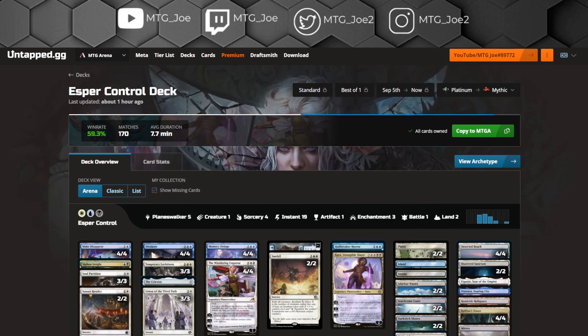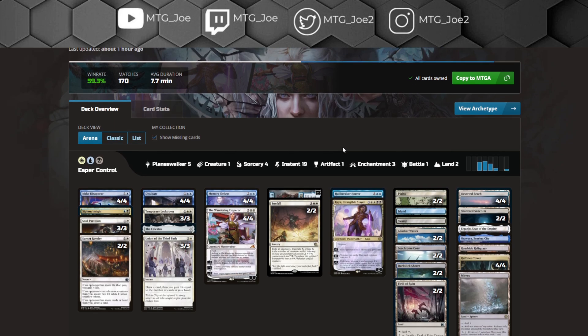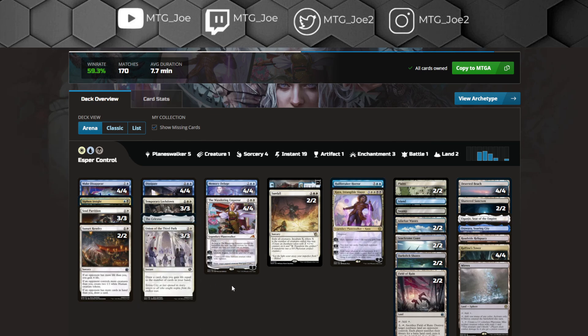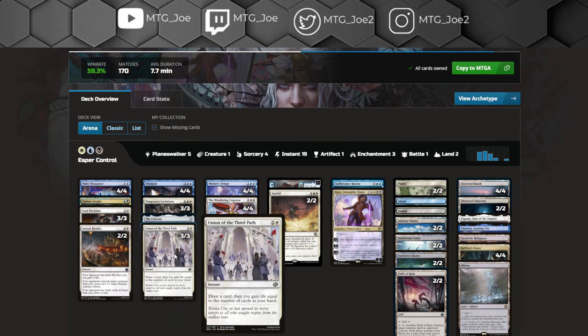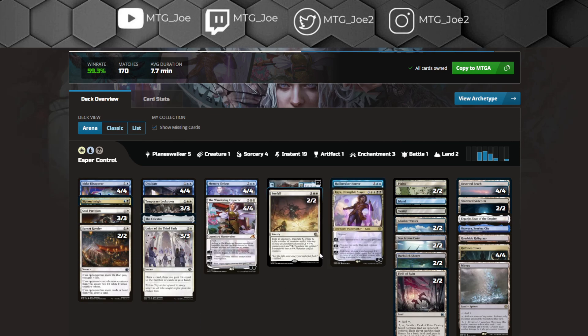Lastly, this is another Platinum deck that I think is a reasonable choice to take this weekend — maybe something I would consider. Given that the population of decks is very aggressive, I think a variation of Esper Control can be very well suited. I would even play more copies of Sunset Revelry. I got absolutely demolished on the ladder by Mono Red — just between Sunset Revelrys creating blockers and gaining life, Union of the Third Path gaining huge swaths of life, and then access to things like Temporary Lockdown and Sunfall mixed in with your Wandering Emperor and Kaya package on the top end.